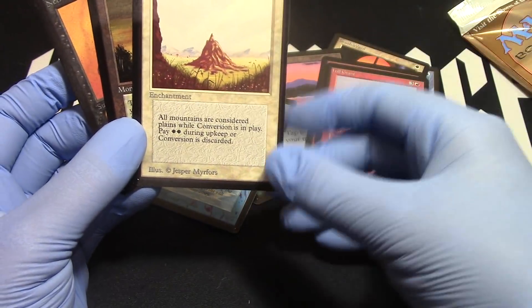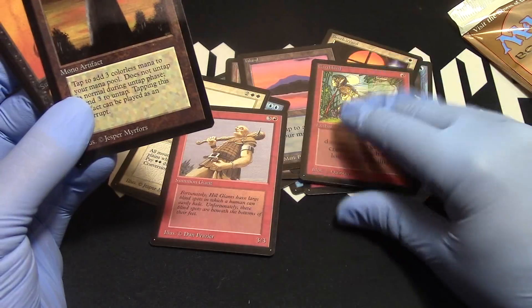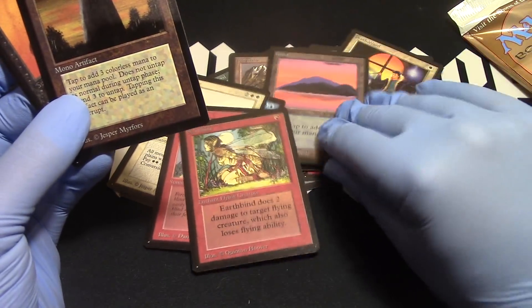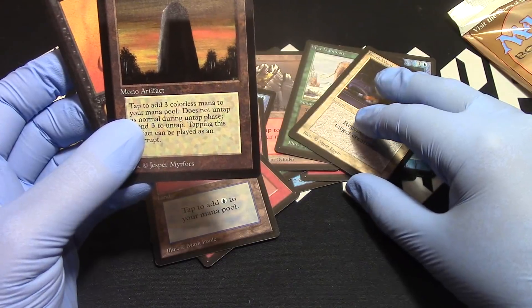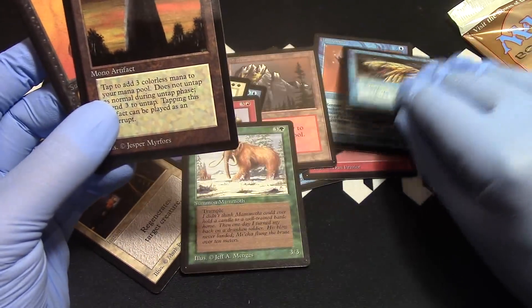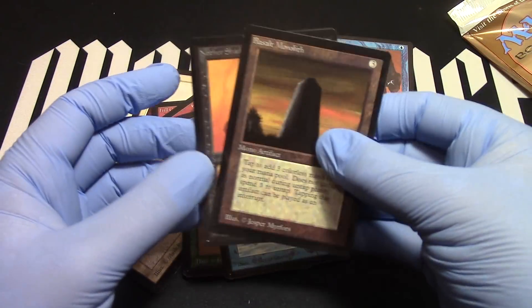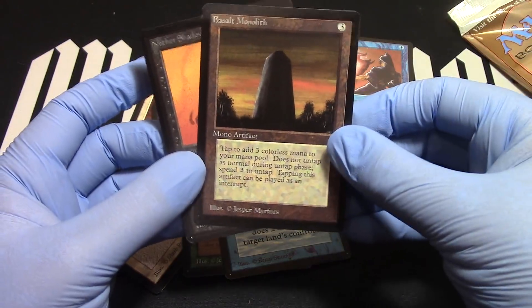Good Conversion — if you're going for a land destruction deck, screw with people's lands. Use a Magical Hack, and then we have the War Mammoth — that was cool. Got the Unsummon here. Maybe not $2,500 worth of cool, but still cool nonetheless.